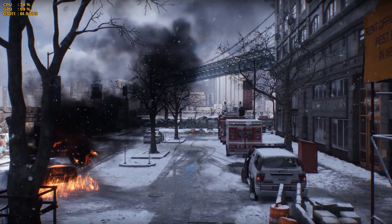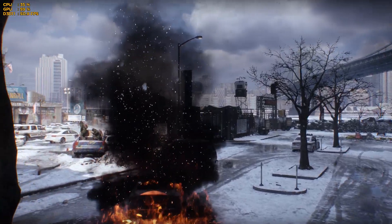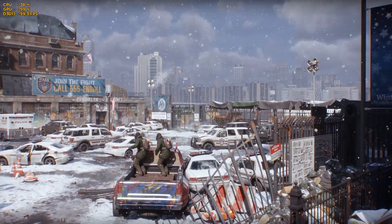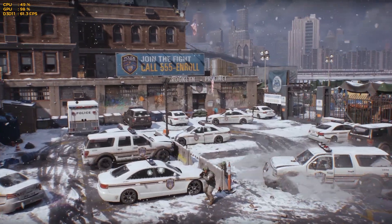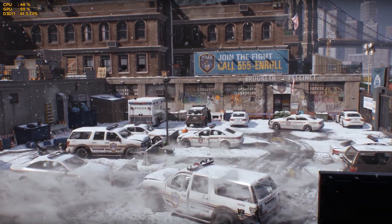I thought I'd better let you guys know. In order to get 60 FPS, I currently have to run the game on high settings, and that doesn't look great. It massively increases the amount of pop-in and texture loading that you see as you play the game, and it just makes the whole game look a lot worse than it does on ultra. Considering I was able to play the game on ultra during the beta, it's kind of disappointing.